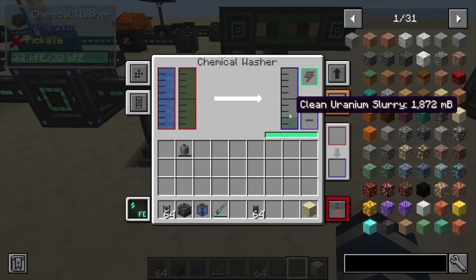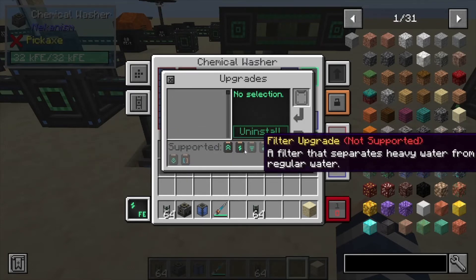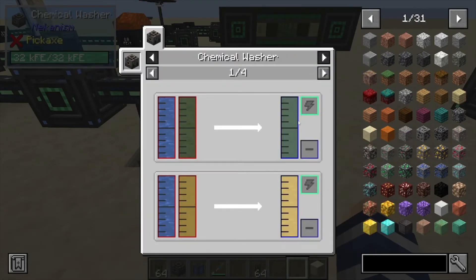Then you can take this clean uranium slurry and crystallize it inside of the chemical crystallizer. This machine can be upgraded with muffling so you don't have to hear it running all the time, as well as energy upgrades and speed upgrades.